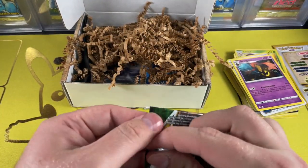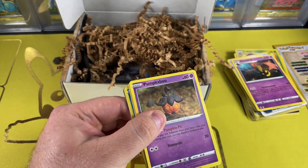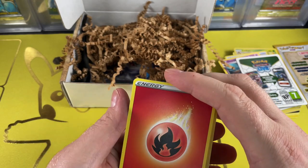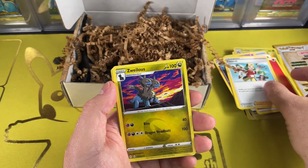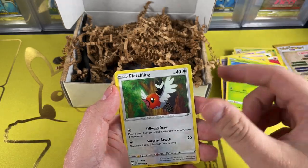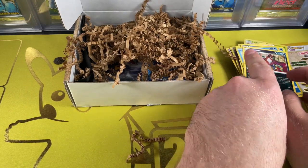Another Evolving Skies — give me a beautiful Alt Art Umbreon and I will give kisses to everybody. We got another Halloween-themed card. Energy, Rubber Gloves, Copycat, Swoobles, Pumpkaboo, Carbink, Golett, Fletchling, Scraggy, Tentacool, and a Thievul. Not what we're looking for.